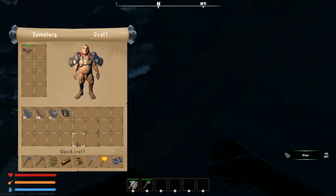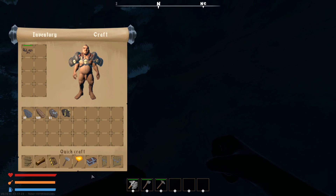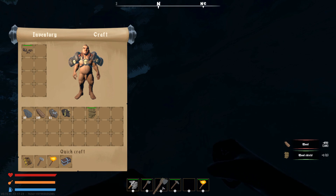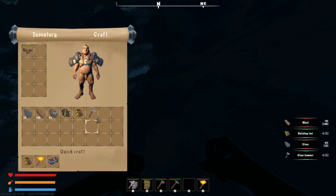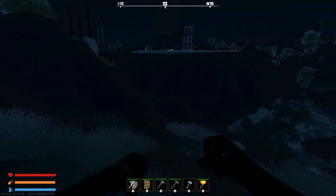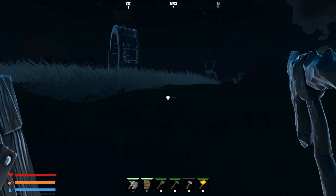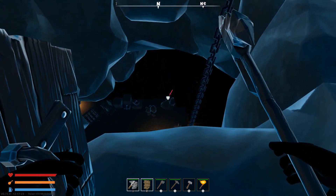I like to have my first base be underground. Being underground means you're not easily spotted by people wandering by, and it makes raiding much harder. Above-ground bases can be melee'd down depending on wall tier and sieged with equipment like catapults and gatling guns, as well as explosives. Underground, explosives will be the only way to get in — that's why I want to build there.